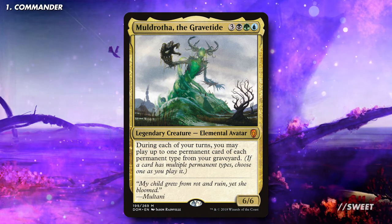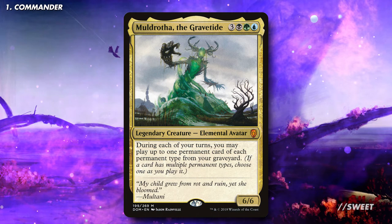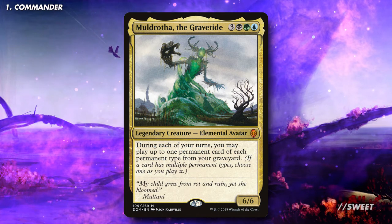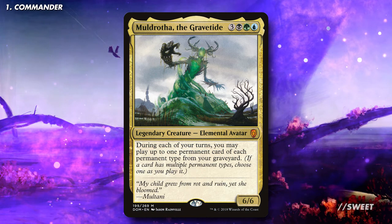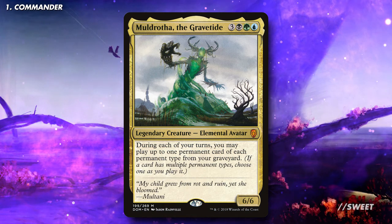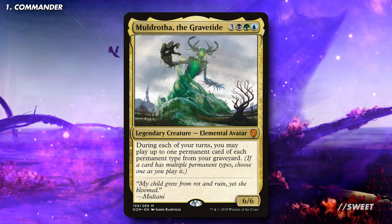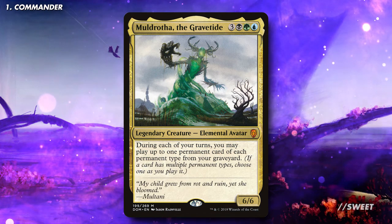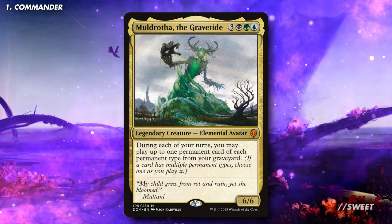It is 3 black green blue for a 6/6 legendary creature elemental avatar. During each of your turns you may play a land card and cast a permanent of each permanent type from your graveyard. Muldrotha is one of the most versatile commanders out there and it can lead a multitude of graveyard based strategies. With this reprint in Double Masters 2022 there is no better time to talk about one of my favourite commanders, so today we're going to build the best graveyard deck ever.